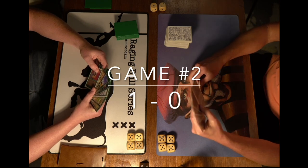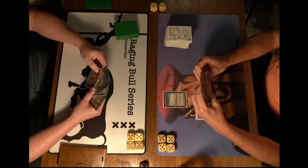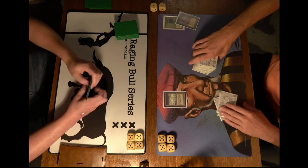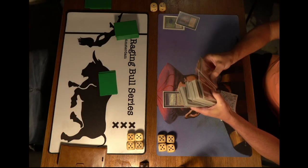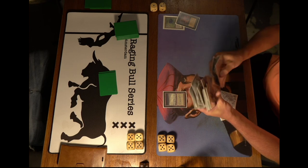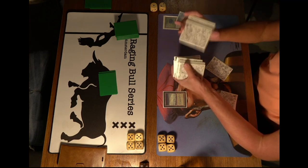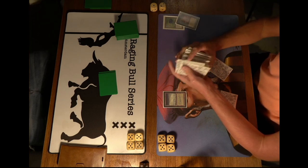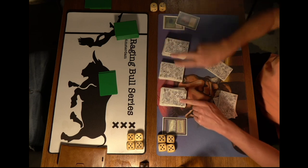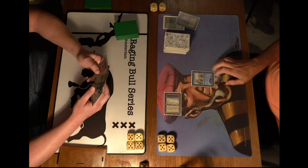Game number two, here we go. Erwin is on the play but he's taking another mulligan — starting with just six cards. He's got a Tundra and a Black Lotus. Second turn Lotus — Demonic Tutor. Is he going to look for Ancestral Recall? That makes sense. Dawa can only wait. When you're playing against these power decks, they can do insane things. Erwin shuffles up after tutoring — pretty sure he looked up Ancestral Recall, though he's already starting with one card less from the mulligan.